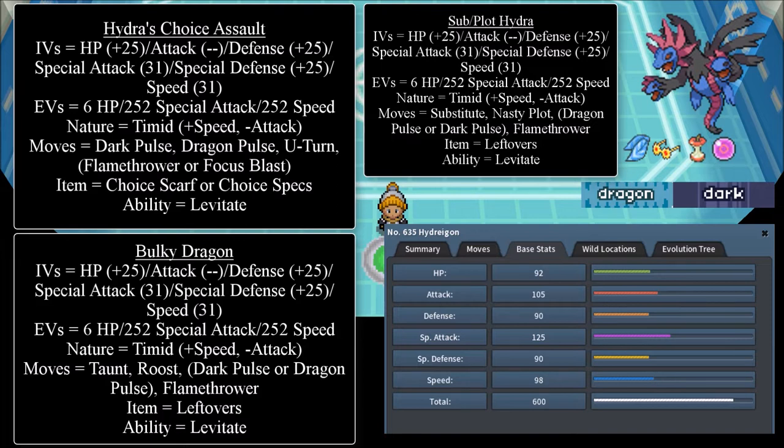The IVs are: HP 25+, Attack doesn't really matter, Defense 25+, Special Attack 31, Special Defense 25+, and Speed 31. The EVs are 6 HP, 252 Special Attack, 252 Speed. Its nature is Timid — plus Speed, minus Attack. Its moves are Dark Pulse, Dragon Pulse, U-Turn, and for the fourth move either Flamethrower or Focus Blast.